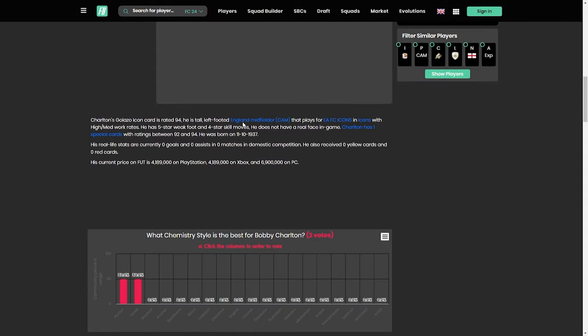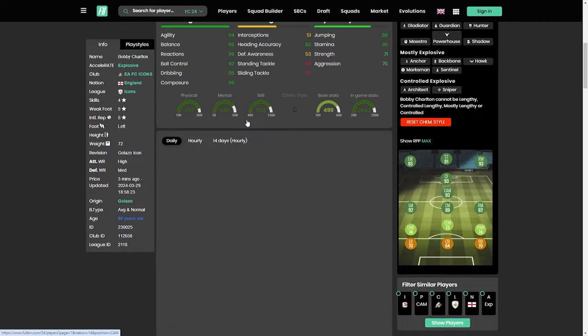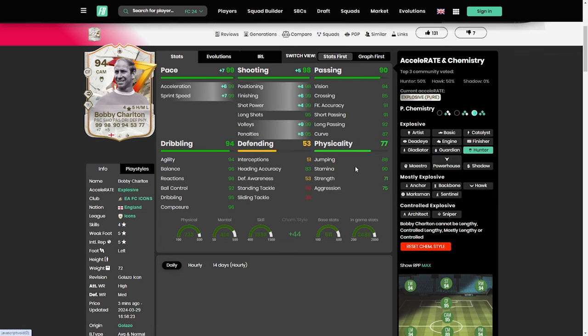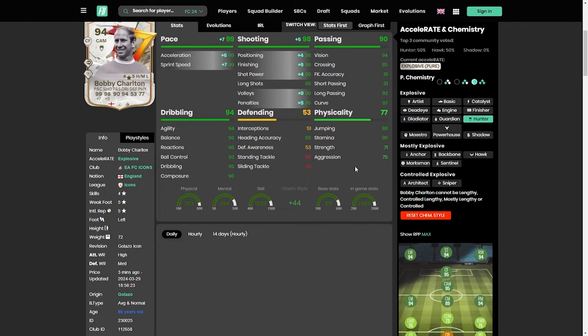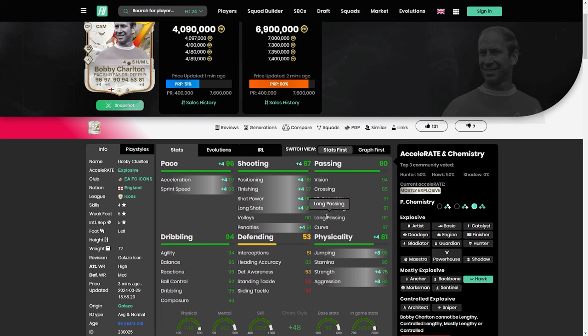In terms of the card itself - very good. Granted, we went up against two very insanely hard players. You've got two chemistry style options: Hunter and Hawk. If you go with Hunter you're going pretty much just straight attacking - getting it as high as possible: 94 on the striker, 95 CAM, 99 pace, 98 shooting. Brilliant. If you go with the Hawk: 96 pace, 97 shooting, and a bit more on physicality. You could definitely tell going one-on-one with somebody the strength was just not there - absolutely bullied off the ball. Dribbling wise phenomenal, great passing, great shooting, but physical wise just lacking massively.